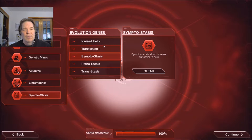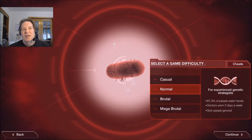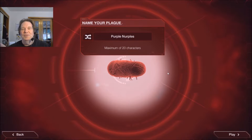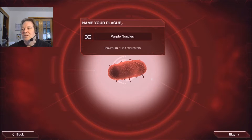Environmental genes tell you in which environment your pathogen will thrive — rural, urban, water, air — or give a minor bonus in everything. I keep it on extremophile because that works. Evolution genes can help by making it so certain costs won't increase, but on the downside make things easier to cure. I'll just leave it on symptostasis. You can also name your plague — purple nurples just popped into my head, so let's make everyone in the world die from purple nurples.